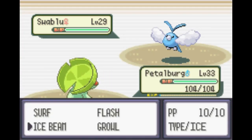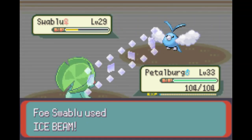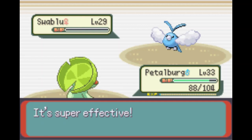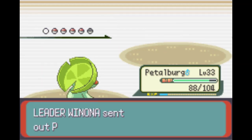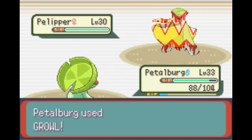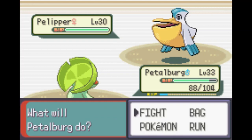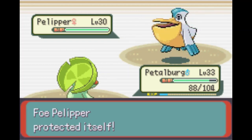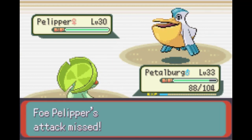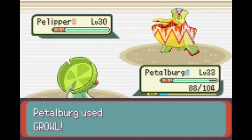Let's get rid of Swablu - it has Perish Song so we just two-tap with Ice Beam. It responds with Mirror Move Ice Beam but doesn't do much damage, and Swablu goes down. Pelipper comes in - we have one confusion berry on Lombre so when Supersonic lands it'll pop, which is beautiful. Two Growls down, going for a third. We're slower but Pelipper can't land Supersonic on Lombre - that 55 accuracy showing how pitiful a move it is.